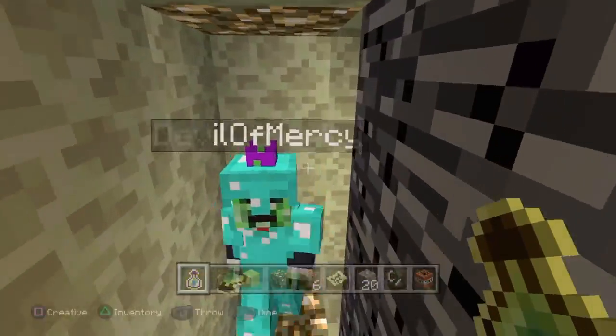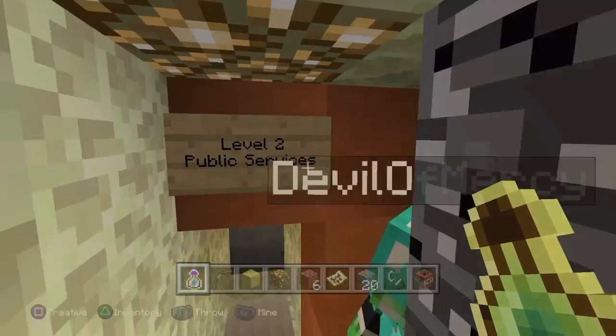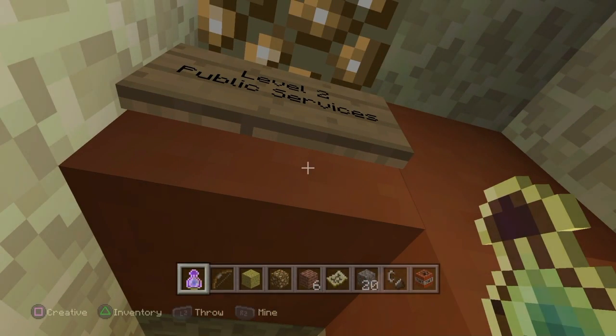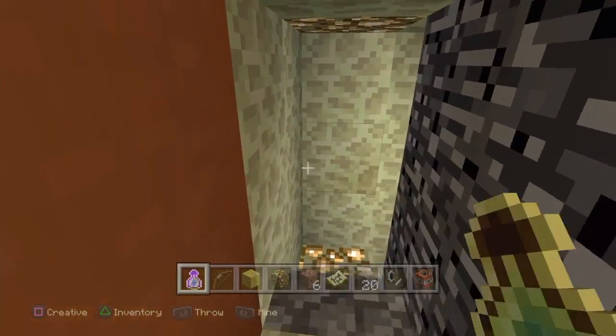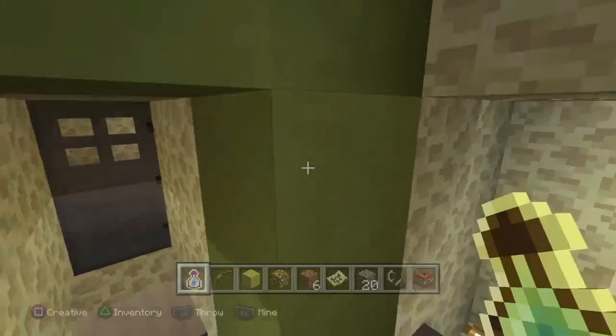Oh, that's the authorized person. Are all these levels — like this level, this public, level 2 public services — these levels seem color-coded. Yes, they are color-coded.